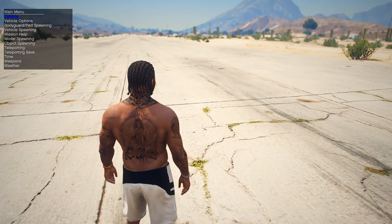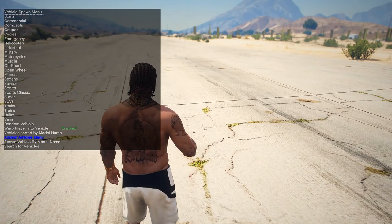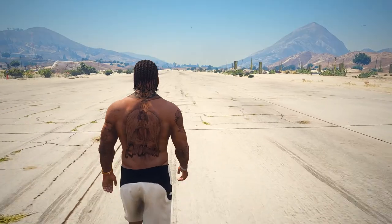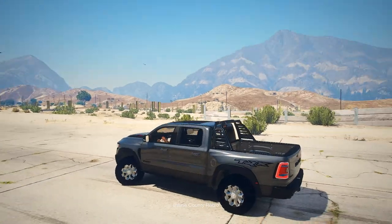Okay, we have to open the game. Let's open the simple trainer. If you use the trainer, go to the vehicle. Let's go to the vehicle and add a vehicle. Let's go to the first one — first is the RAM model. Get this on the car.